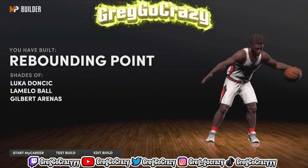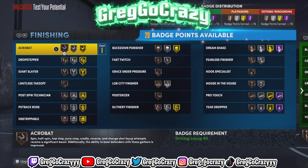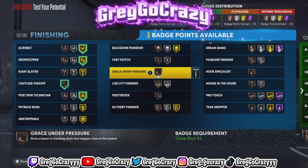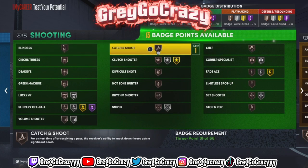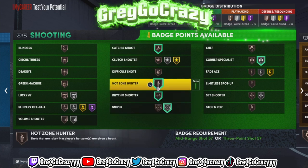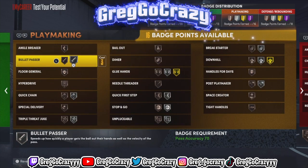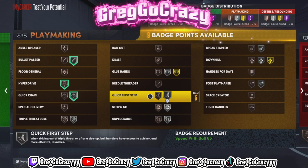This build comes out to a rebounding point guard — comparing it to Luka and LaMelo. Look at the badge count and the badge choices you can get on this player — a six-foot-four point guard with Hall of Fame Dream shake. What am I gonna need that for? The most you can get for shooting is silver sniper and bronze hot zone hunter. For a six-foot-four point guard — that's crazy. Silver sniper and bronze hot zone hunter — terrible. Quick first step is only on silver — the playmaking is terrible.